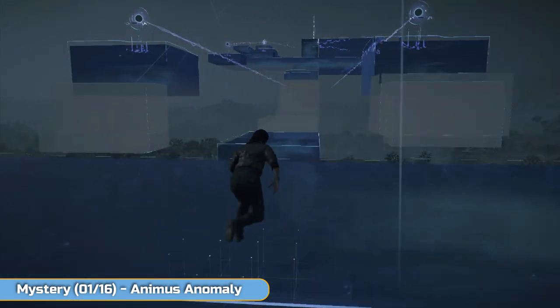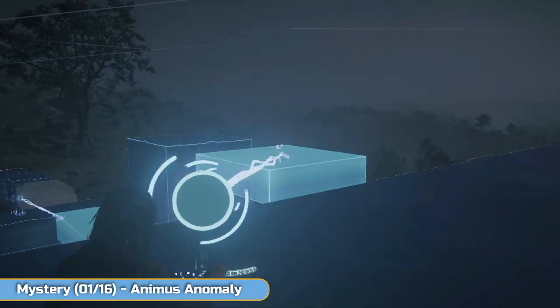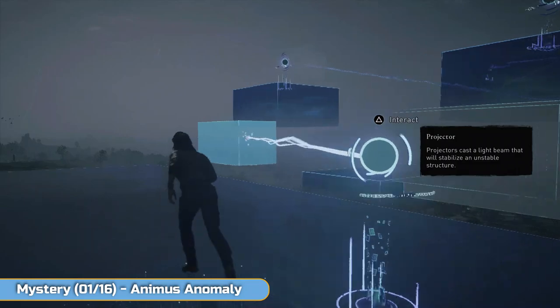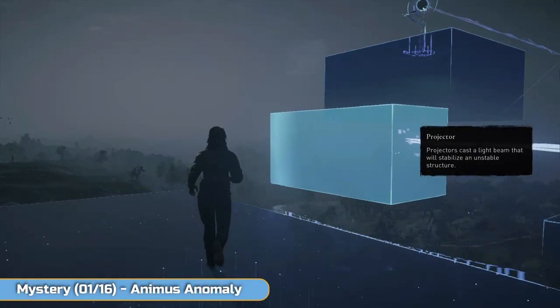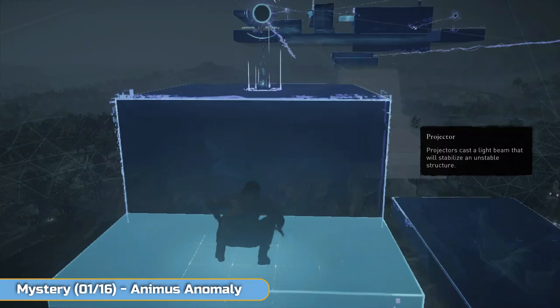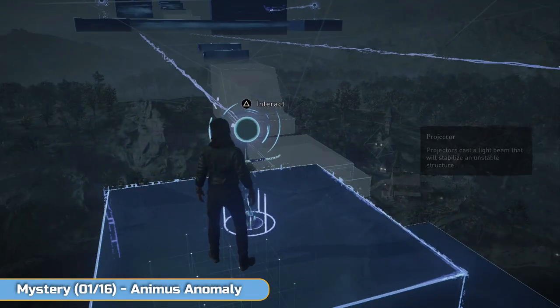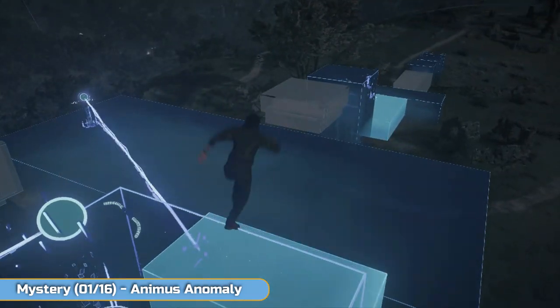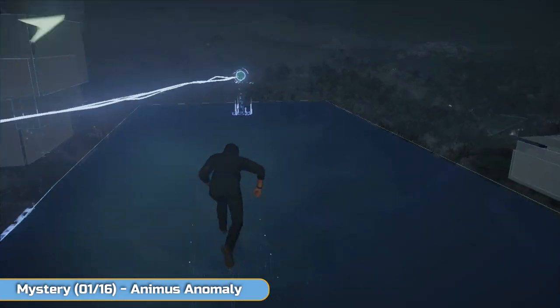There are also puzzle elements to it. For these ones you need to spin the orb around so you can get up to the other ones to make the other platforms and progress. Fairly simple stuff really — move that one across there, jump back down and move it across. You get the idea.